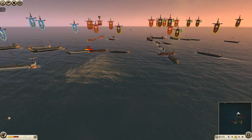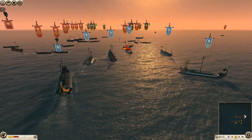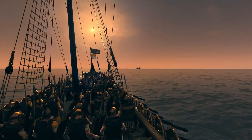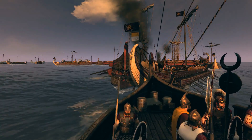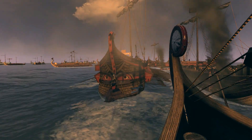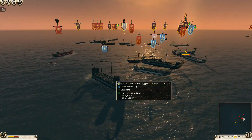Most of my other infantry has broken — I'm pretty much just down to my thurio spears on this flank. Egypt is doing quite well; he took a slower approach and has lost almost all of his ranged boats. Let's zoom in and see where this boat is going — a nice hit into the Roman artillery ships there.